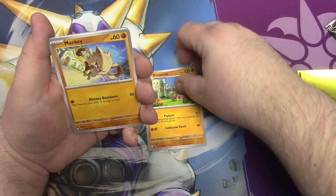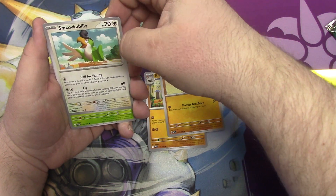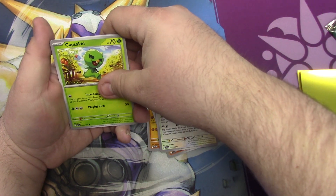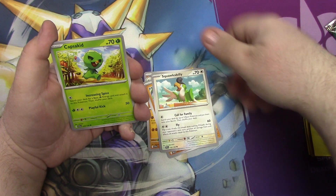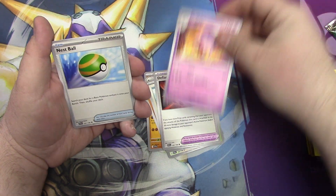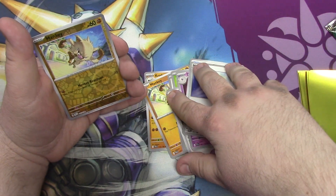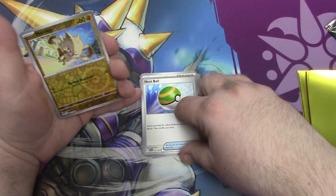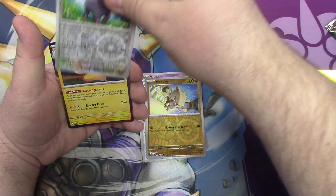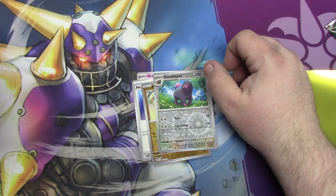Crowcrock, Mankey — Spanky my Mankey. Squawkabilly — just the Elvis hair, the green one. Gaspikid, Defiance Band, Drifplum, Neskball. Got a Mankey reverse. That's what I was talking to you about — once during your turn you may switch your deck. That's basically the electric version of the water one.